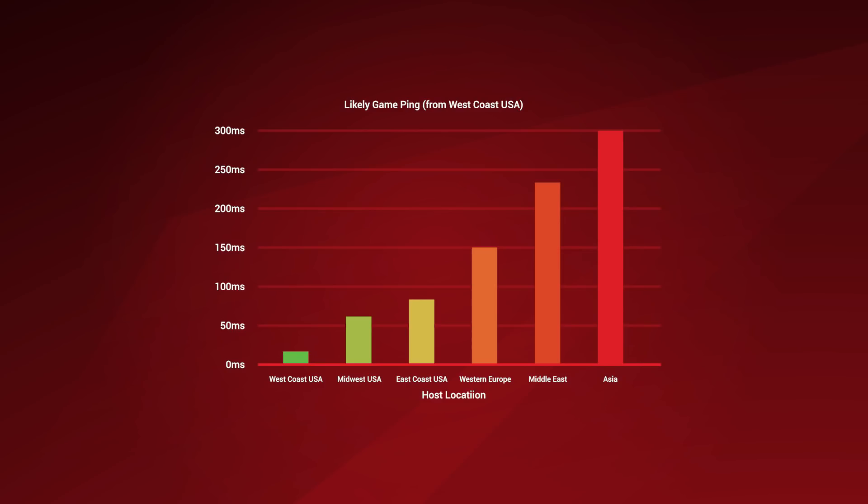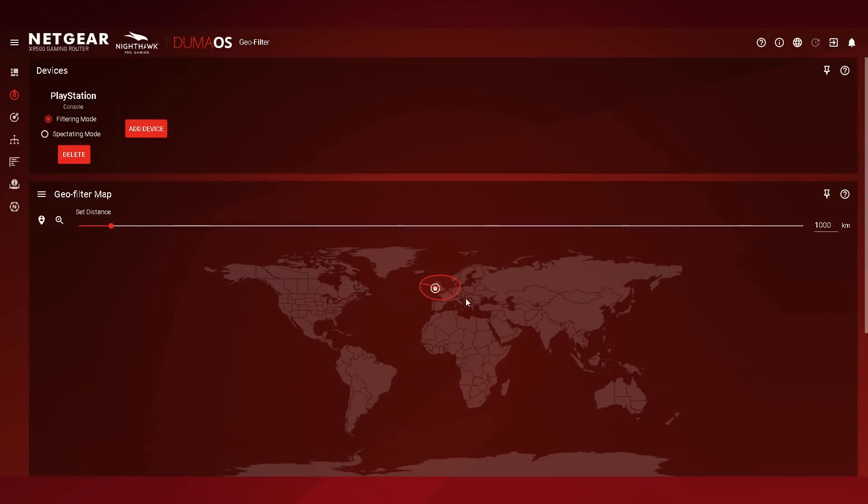In all popular console games, you have no control over the server you're placed on. The Geofilter gives you that control. The Geofilter is a unique, patent-pending feature that blocks connections far away from you.